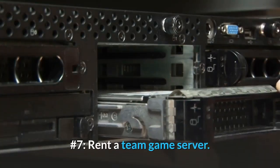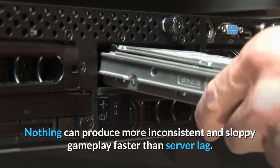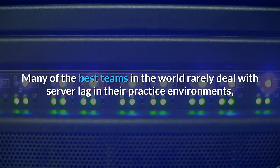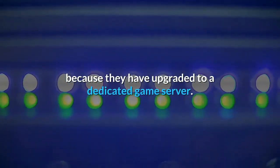Number 7: Rent a team game server. Nothing can produce more inconsistent and sloppy gameplay faster than server lag. Many of the best teams in the world rarely deal with server lag in their practice environments, because they have upgraded to a dedicated game server.